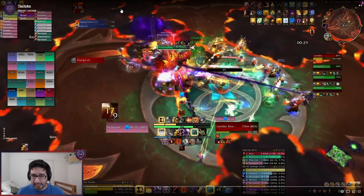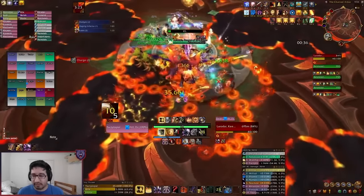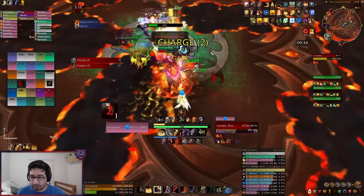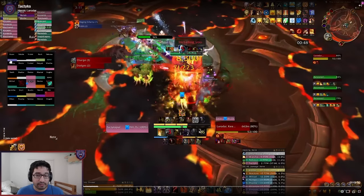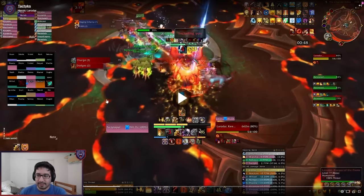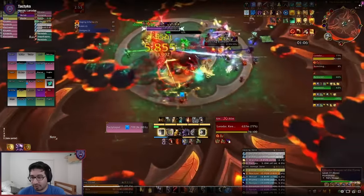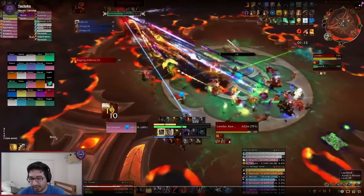This charge also knocks back and creates additional fire puddles — there was a DK with Death's Advance taking that hit so you don't notice the knockback. Positioning-wise, we try to charge the boss constantly through already-existing fire. I'm moving back towards the fire, moving into the fire even, and then as soon as the charge cast starts I make some distance. We tested how much damage we took if we didn't move — it's a lot. So don't do that. Ideally you're charging him through as much already-existing fire as possible.